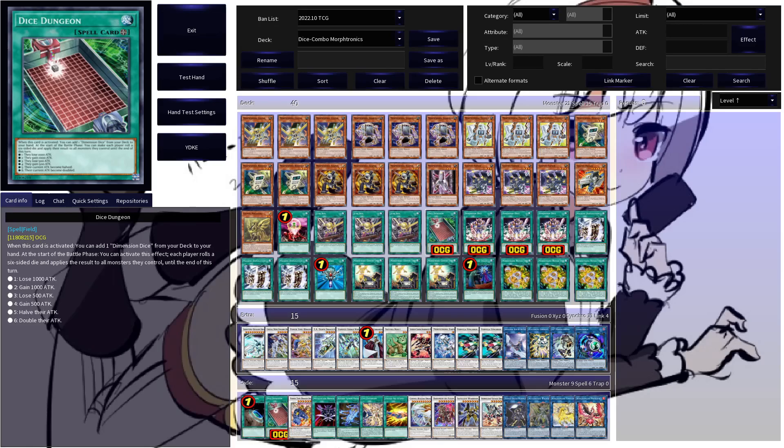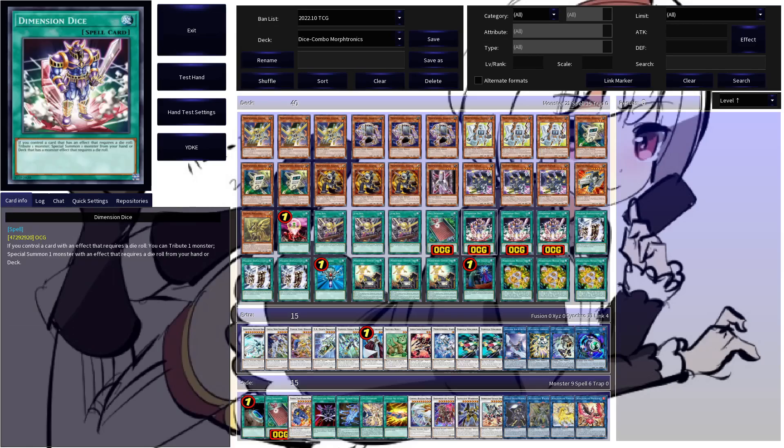We are starting with the field spell Dice Dungeon. When activated, it allows you to add a copy of the mentioned dice from your deck to your hand. At the start of the battle phase, each player rolls a die, and depending on the result, they apply one of the following effects on all monsters they control: roll a 1 — lose 1000 ATK; roll a 2 — gain 1000 ATK; roll a 3 — lose 500 ATK; roll a 4 — gain 500 ATK; roll a 5 — halve ATK; roll a 6 — double ATK. The main thing you're playing this for is to add a copy of the mentioned dice from your deck to your hand.